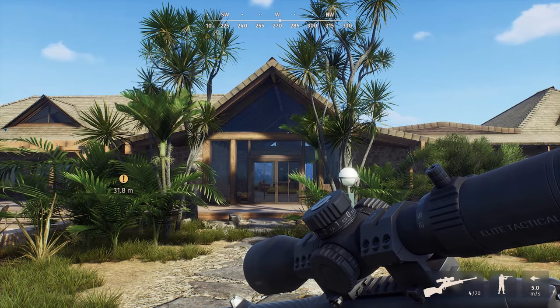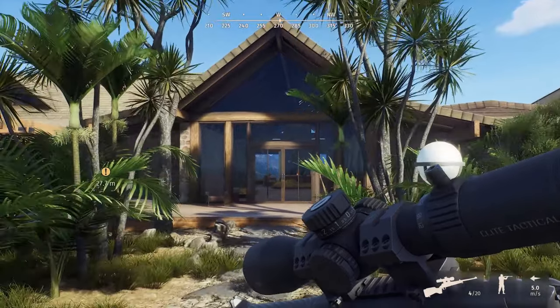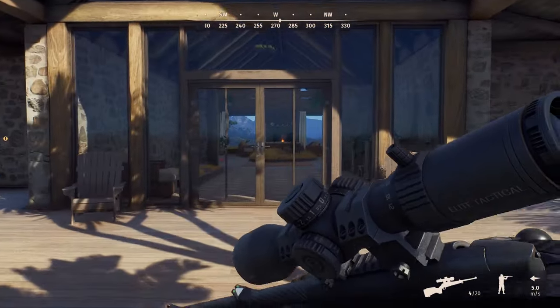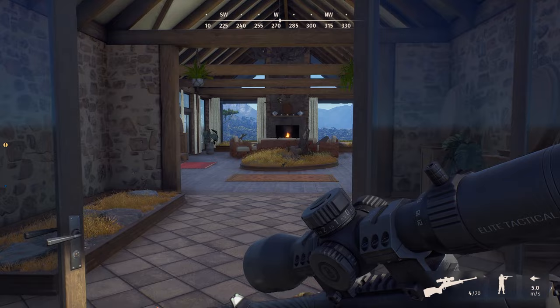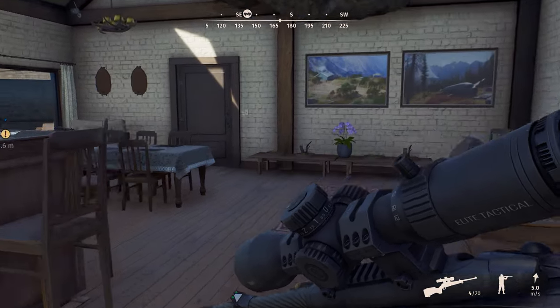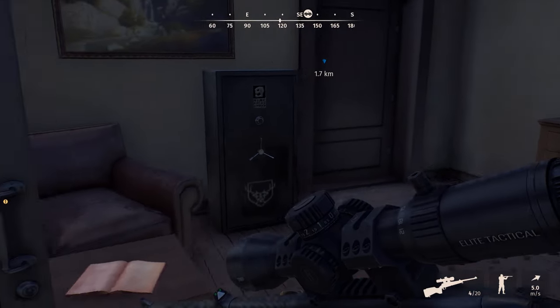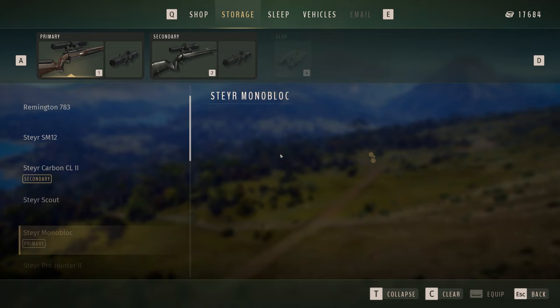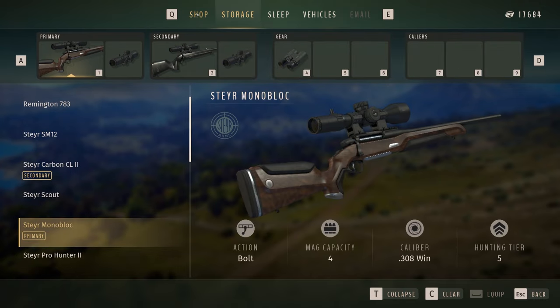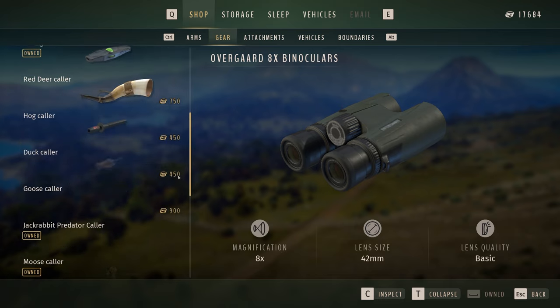Hi, this is Broma Tube. Today on Way of the Hunter we're taking another look at the Matriki Park DLC - I've got early access, it comes out on February the 6th. Today we're looking at tripods - that's right, we're doing some hunting with tripods. Let's go straight to the store in our new trophy lodge. There are two in total you can buy, so let's have a look at them right now.